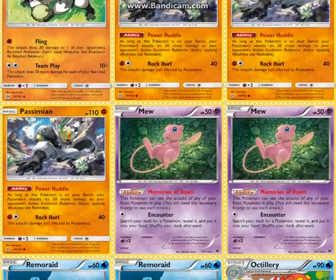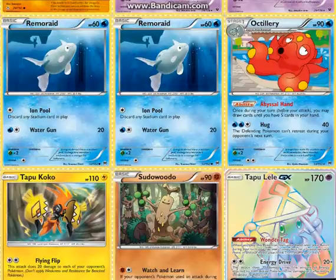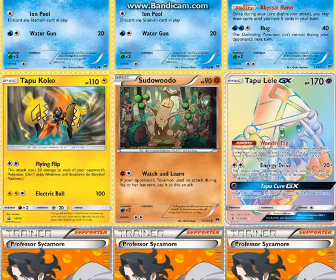Vikavolt is weak to Fighting, I believe — I might be wrong about that actually — but I believe it's weak to Fighting. And then you can free retreat with Tapu Koko.